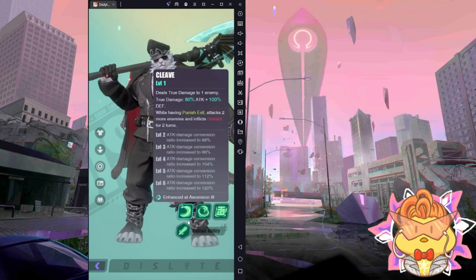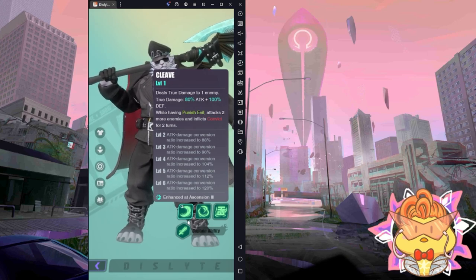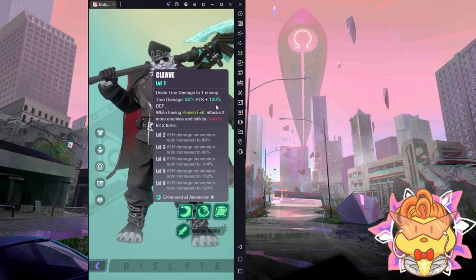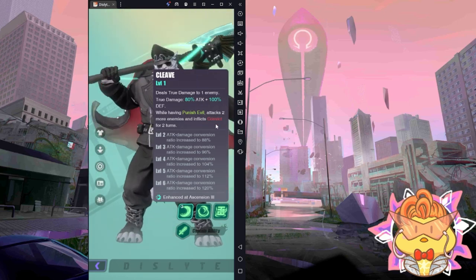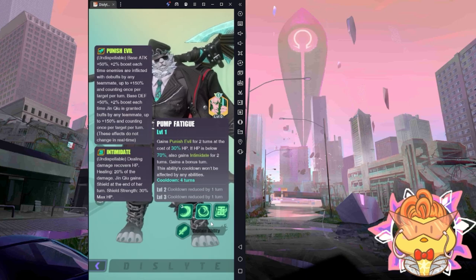For S1, he deals true damage to one enemy, which means his attacks won't critical because true damage cannot crit. He has very high scaling with attack power and defense as well — he scales with attack and defense for his main power. When he has the Punish Evil buff, he'll attack two more enemies and inflict Convict, which I'll explain later.